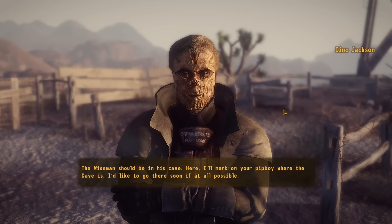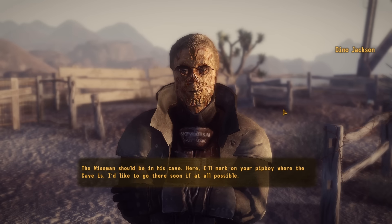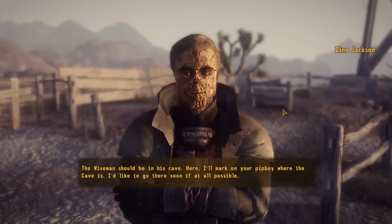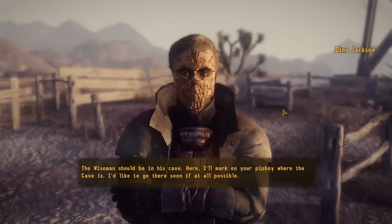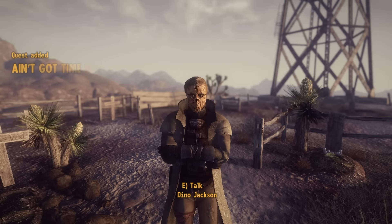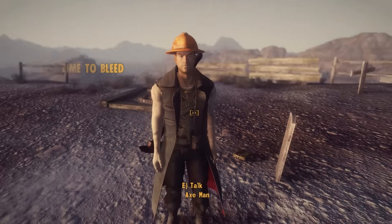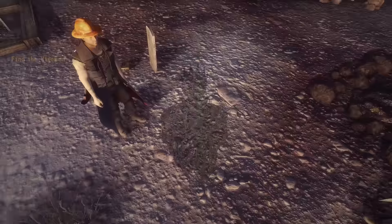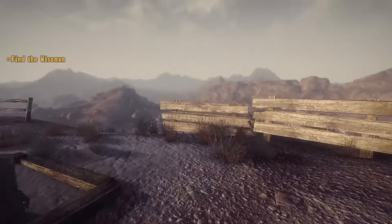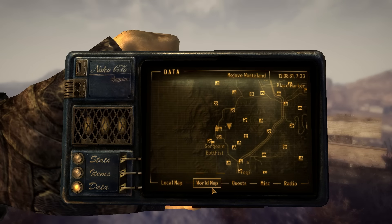Dino wants to go to the Wise Man's cave soon, but I explain we have an hour-to-two-hour quest mod to do first. He didn't know I had a quest — 'Ain't got time to bleed. Groovy.' I didn't realize Dino Jackson had a quest either — that's fantastic. So we're heading to the Goodsprings Saloon. I like to put my face in the snow because it feels great.